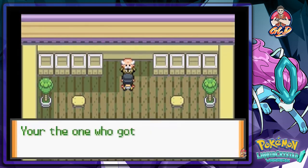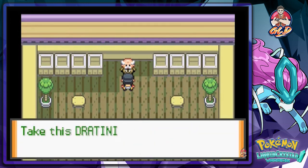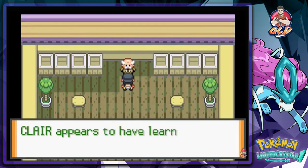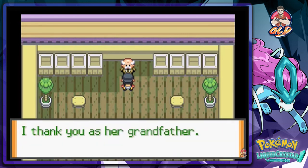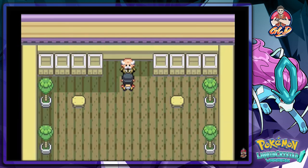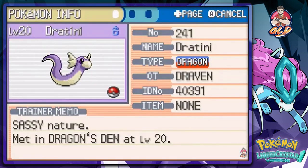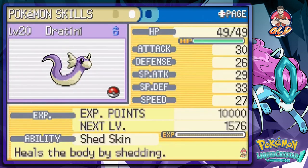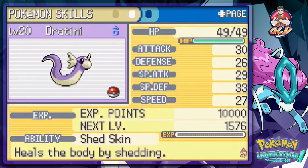Talk to this guy - 'Hello, you must be Draven. You're the one who got rid of Team Saturn, right? Thank you, I have something for you. Take this Dratini as my thanks. Claire appears to have learned an invaluable lesson from you - I thank you as her grandfather.' Did we get the Pokemon? We got the Pokemon. Here's our newest Pokemon, Dratini - it's level 20. I thought it learned Extreme Speed, but it is a very, very good Pokemon right there.